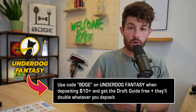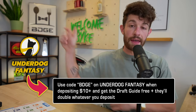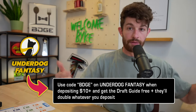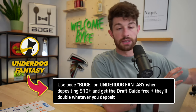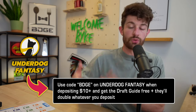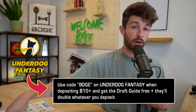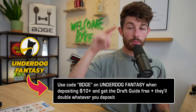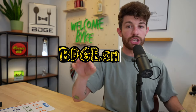We drop draft links into the discord — make sure you're in the discord, it's free. Throw $10 onto Underdog, use promo code BDGE, they're going to double it and email you our draft guide absolutely free. The draft guide will be updated throughout the summer — every time I update it, I send that PDF to them and they retroactively send it to people who signed up with my code. There's also some strategy stuff within the draft guide. If you want player rankings, must-draft list, or the all-fade list, the draft guide is the best place. If you're in a state that doesn't do Underdog, you can get the draft guide at BDGE.shop.